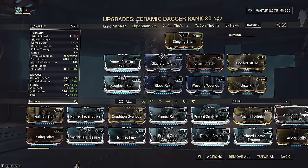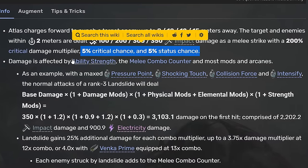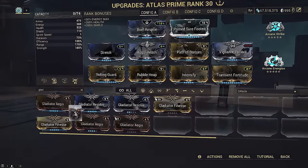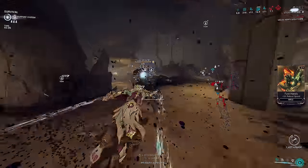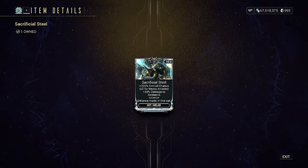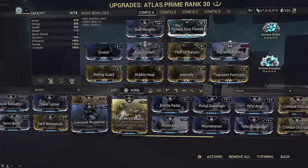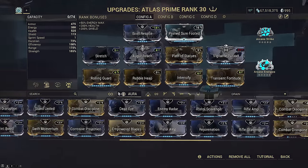Atlas is the big winner here. His fists by default only have 5% crit chance, so adding innate 30% effectively increases his crit scaling by seven times. Instead of running Arcane Avenger and extra Gladiator mods just to hit 100% crit chance, Atlas can now hit 304.5% crit chance for forever reds at 12x combo with just Blood Rush, Sacrificial Steel, and Gladiator Might on your stat stick melee, with only a single set bonus active. This frees up your aura and arcane slots.